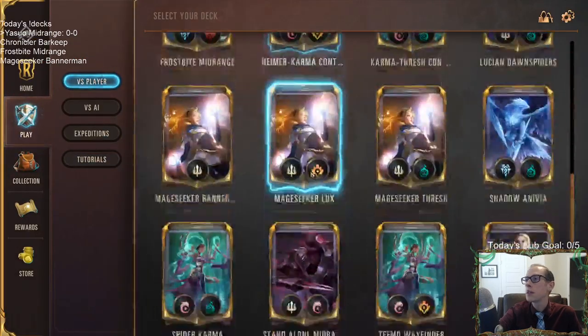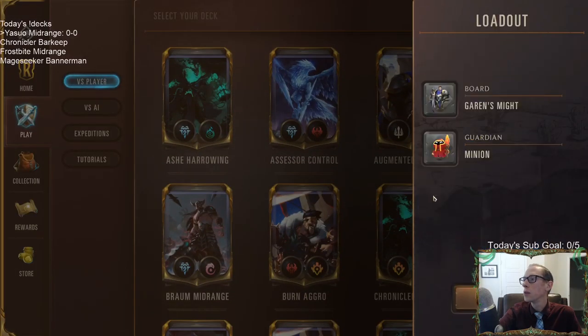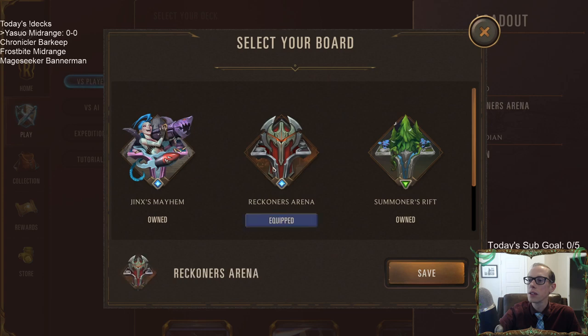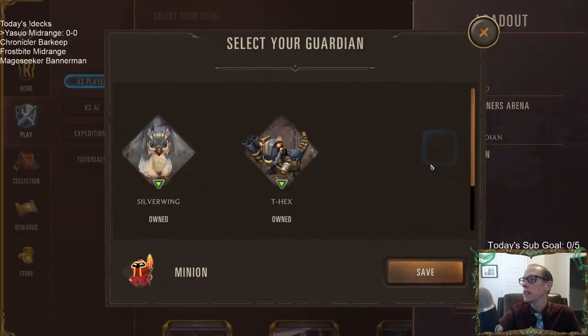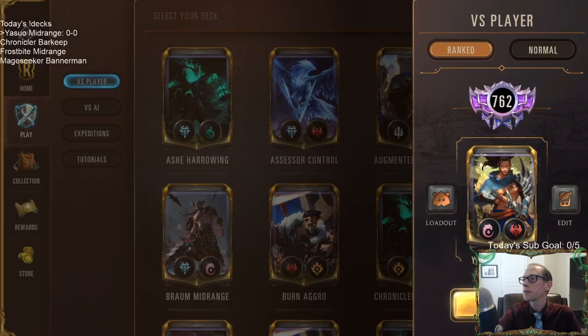Here we go. We've got to go play. What's our board going to be? We want Reckoner's Arena and the Snapper.